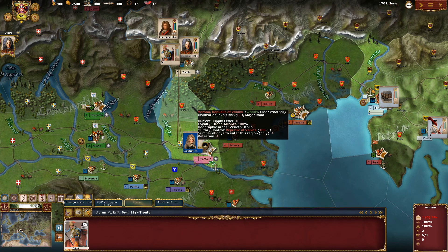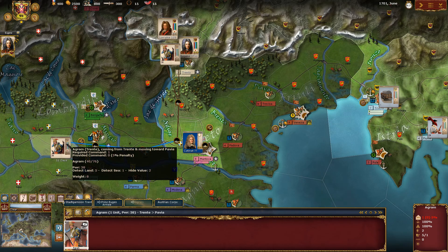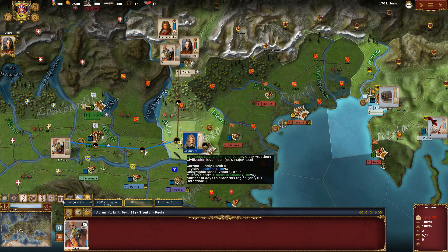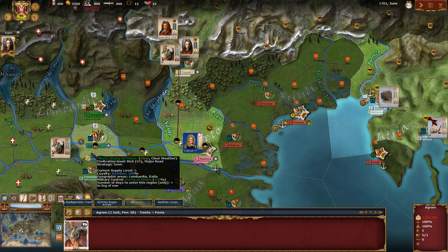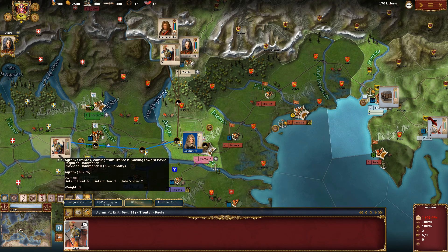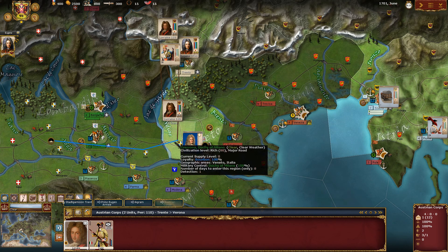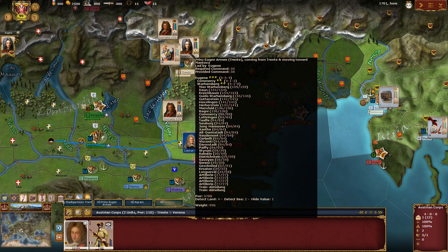I can also drop the unit onto itself to cancel the whole movement. Another way is to drop the unit directly at the destination, and the engine will calculate the fastest and easiest path. As you can see, it doesn't make a big detour — it shows the shortest path, arriving in only 20 days.